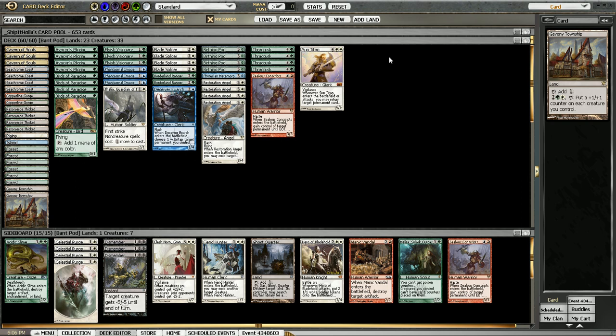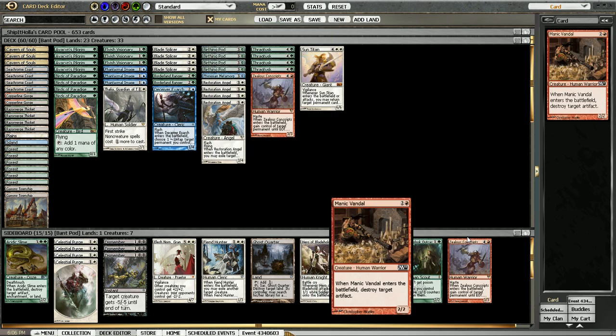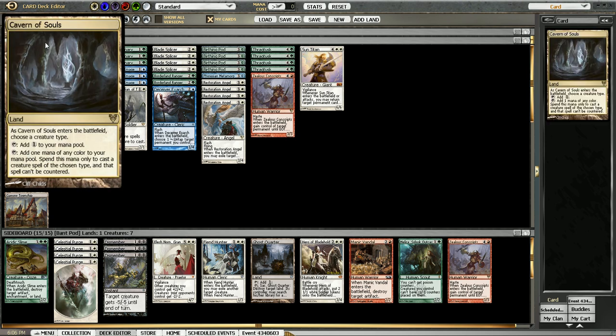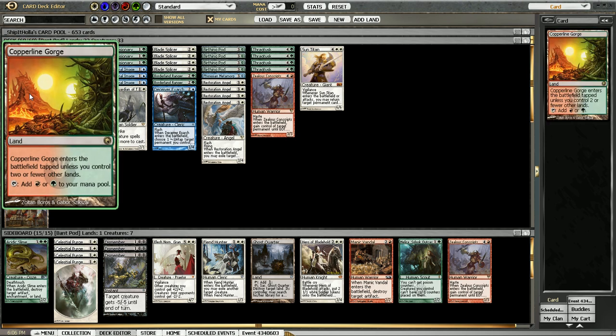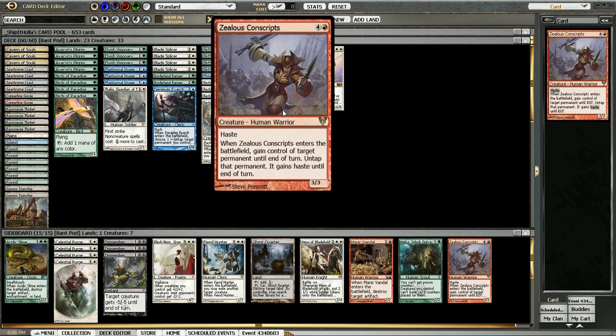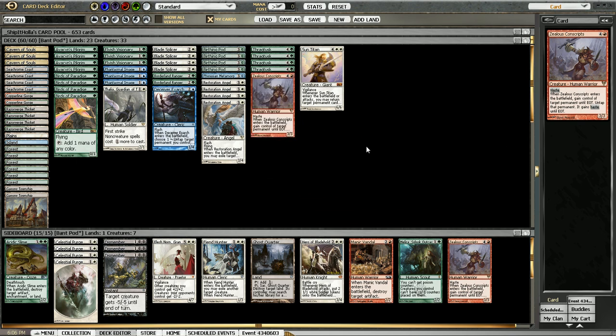We're even playing Red still for Zealous Conscripts and these guys on the board. It's basically free because we get to play Cavern of Souls for Human, and we have a pair of Copperline Gorges to go with it. We don't even bother with the Mountain because we could Ranger for it sure, but we don't actually want to draw that card anyway, so we're just going to rely on the five lands and the four Birds to cast it from our hand, which should be enough almost all of the time.